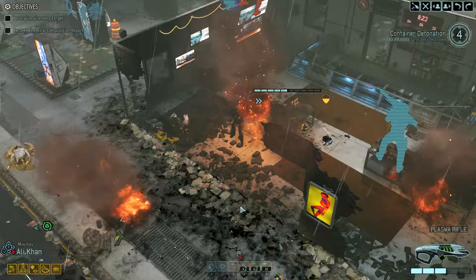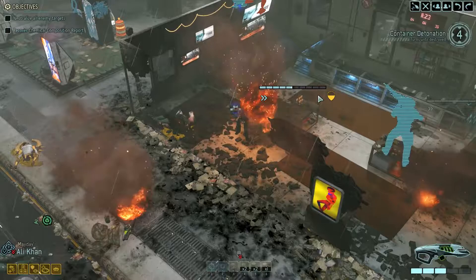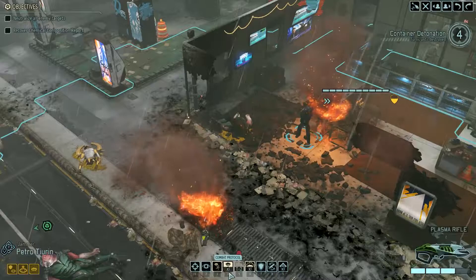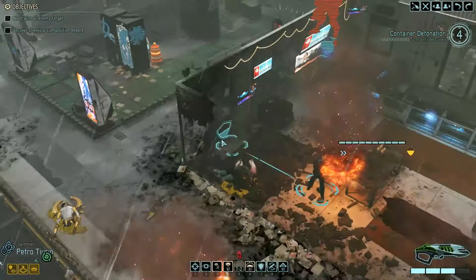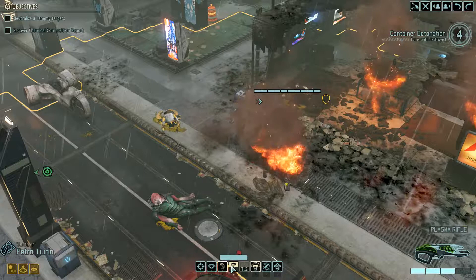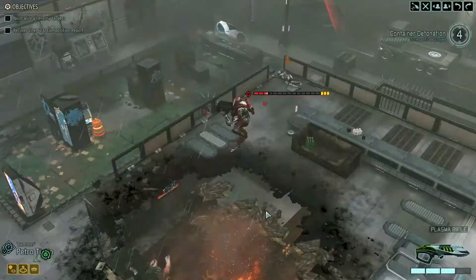We should have no problems finishing off the dude on top. With Petro, you got your combat protocol — you probably want to advance a little bit towards the objective. It worked — go for the kill. Petro levels up, making him a little more useful in missions.